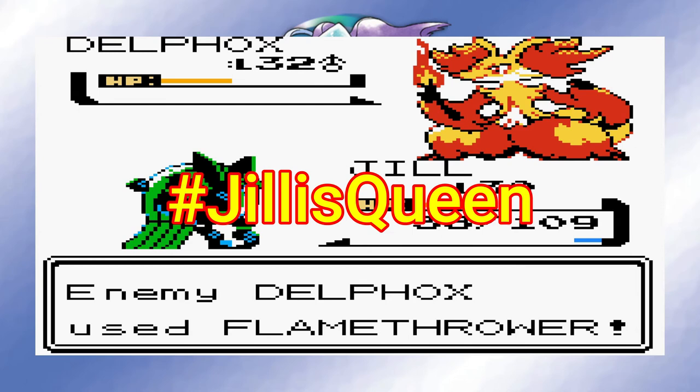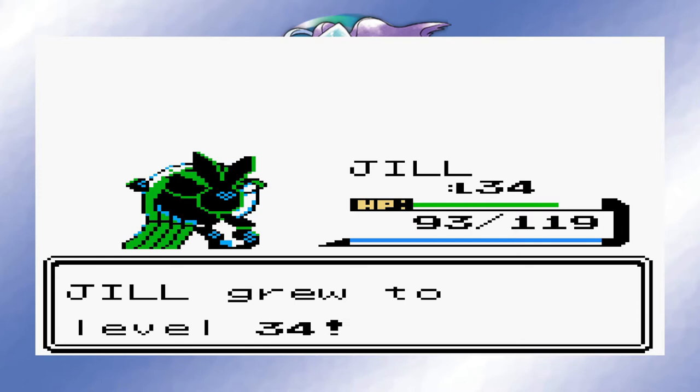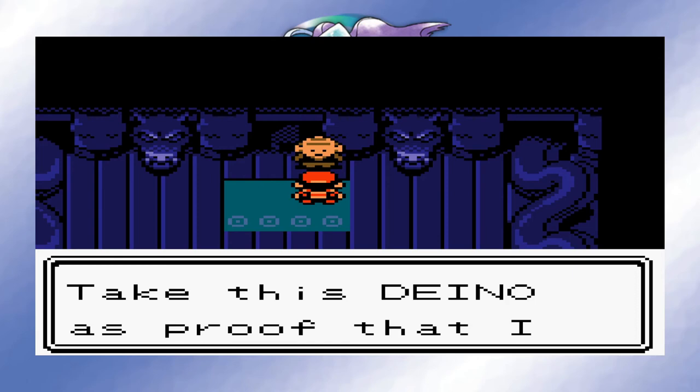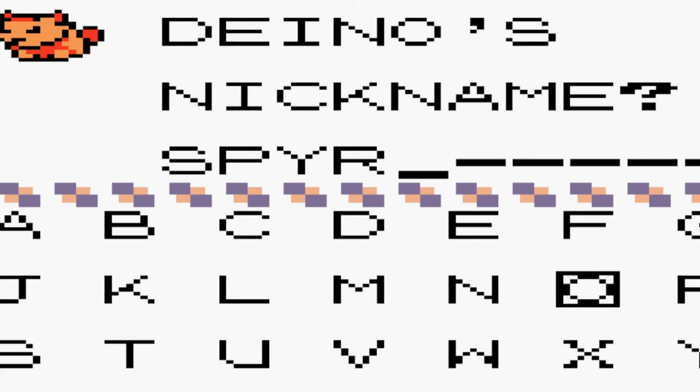Last of the gyms is Clair's Dragon Gym. I equipped Never Melt Ice on Jill as a held item and went to town with Ice Punch. This proved to be the best strategy, but I am curious as to how this fight would have gone if I didn't have her on my team. Clair's Pokemon are all a higher level than me, and surely have better stats than most of my team. After defeating Clair, I made sure to answer the Dragon Master's questions correctly. Normally this would net you a Dratini with Extreme Speed — this does the same, except now you get a Dino. The naming scheme should be clear to anyone by this point.